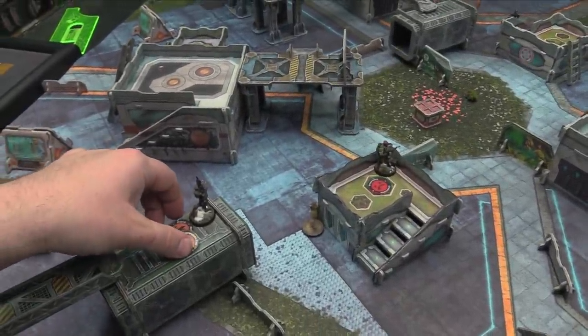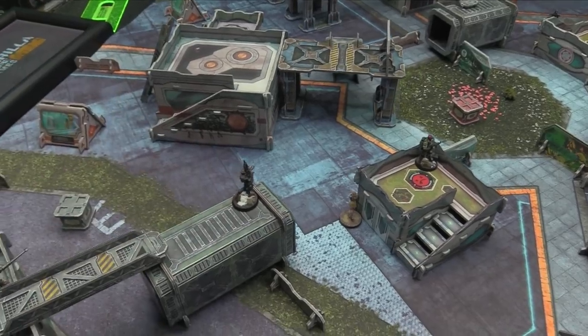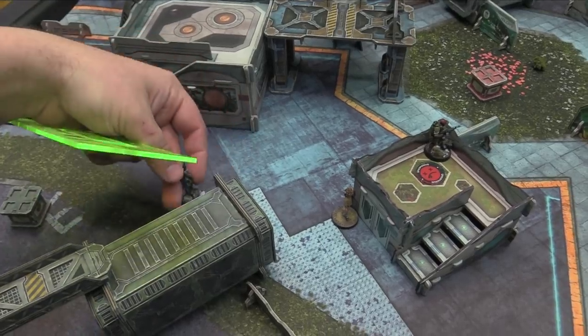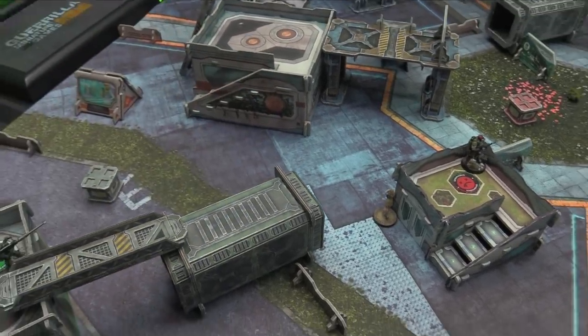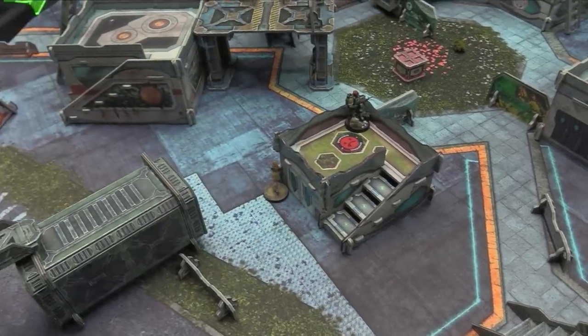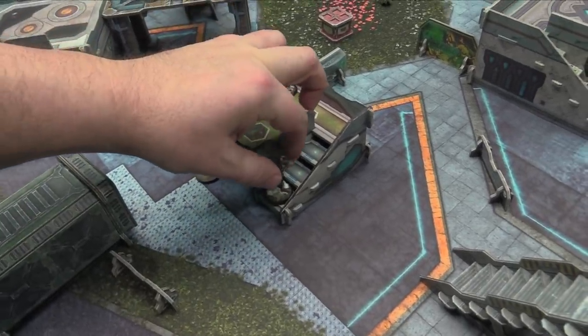The Kazakh Paramedic is going to use her orders. She does a long-skill climb down to the bottom of the ledge for a whole order. Then the last order, she moves forward staying on a line of fire heading over to cover. That's my turn.